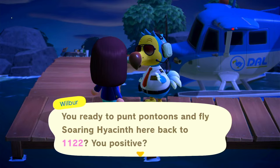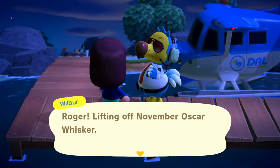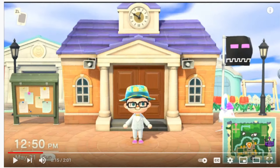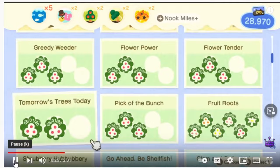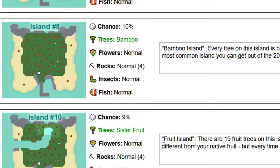This is just offline, no Nintendo membership. I got four out of six fruits, which is pretty amazing. I had googled how to get all ACNH fruit offline, and I saw this video from King Clark. He's telling me that if I just keep going to more mystery islands I'll be able to get all the fruit — but that's just not true. As Ninji said, your sister fruit will never change; it's always going to be this one.